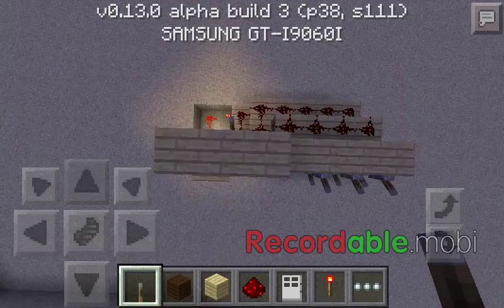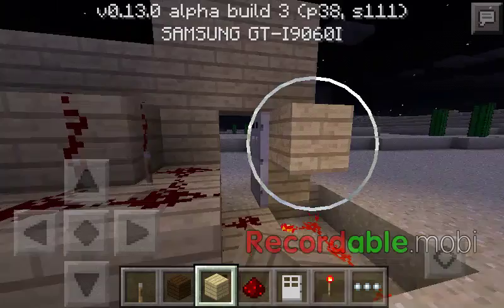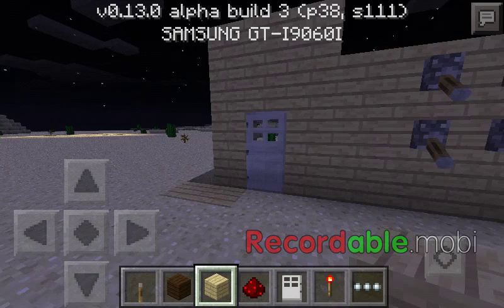So the lever over there doesn't come up, and here it is — the automatic redstone password door. You just come up here, one, two, three, flip the levers, the door opens.